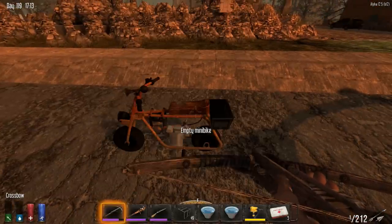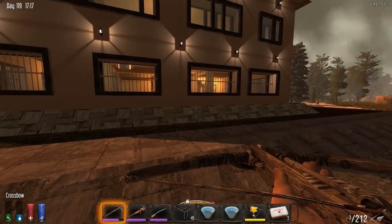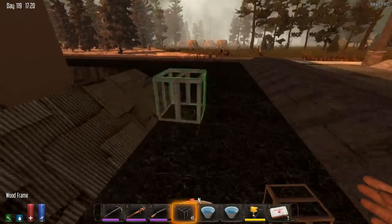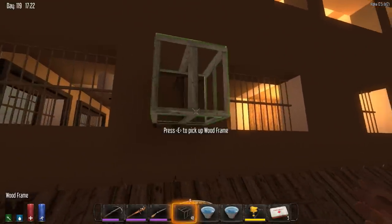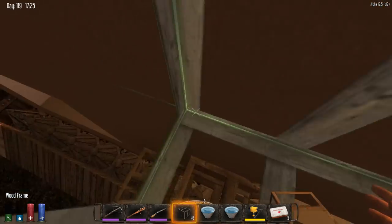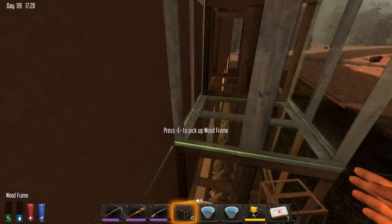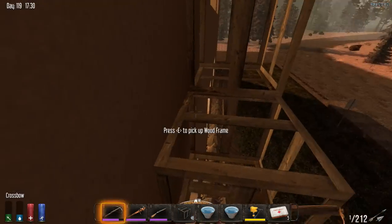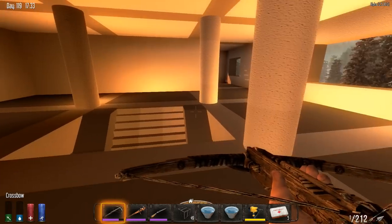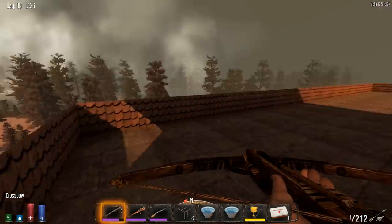We're gonna fill this baby up so that if we ever have an emergency we're not gonna be out of gas. Let's make our way up via the second story window. Probably should put a ladder on the wall, it's much easier than constantly doing this. Now let's get up to the roof. I love this - I like the way this looks. I know it's just two colors but it's lovely.